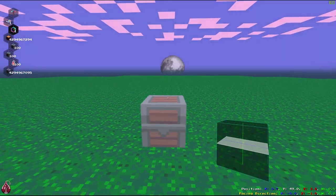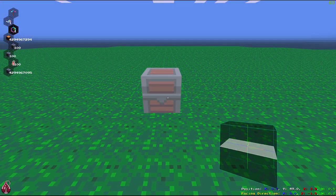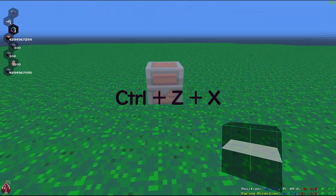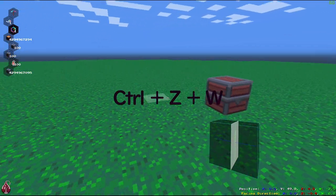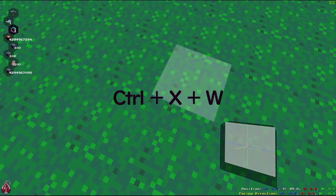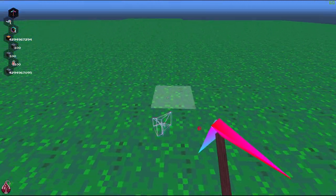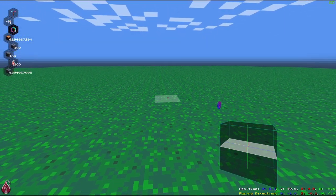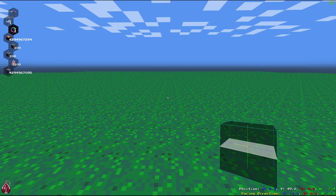I figured I should show how to make my spider safe building so you can actually see how it's built. Before that, what you really need to know is that if you press Ctrl Set X you will automatically align with the Set X plane. If you press Ctrl Set W it'll align with the Set W plane. And if you press Ctrl X W it'll align with the X W plane.